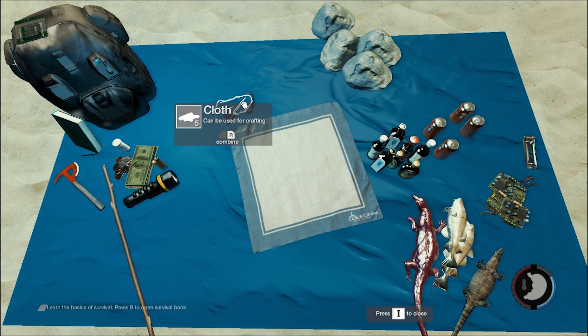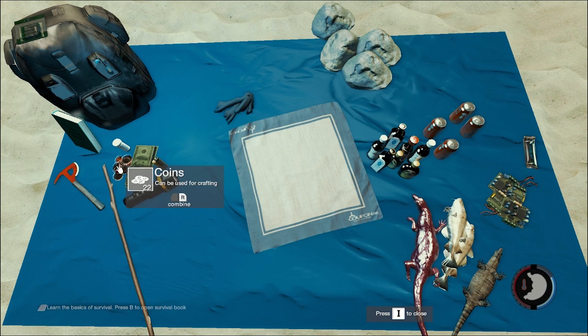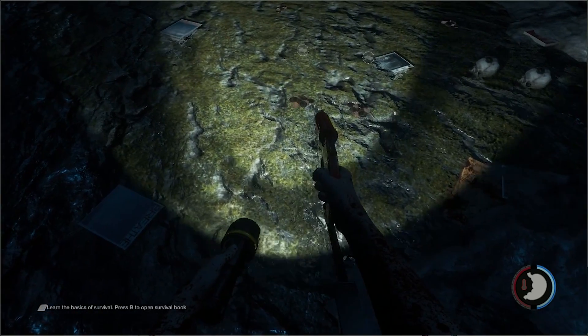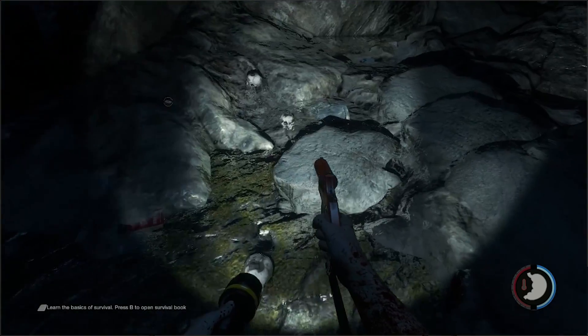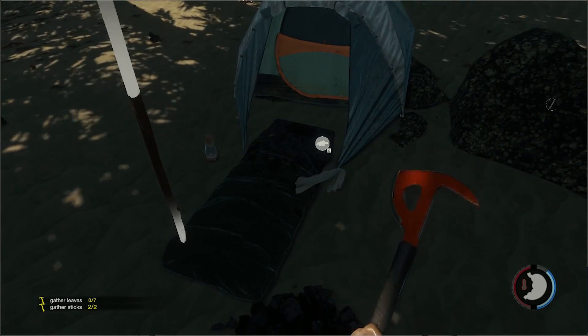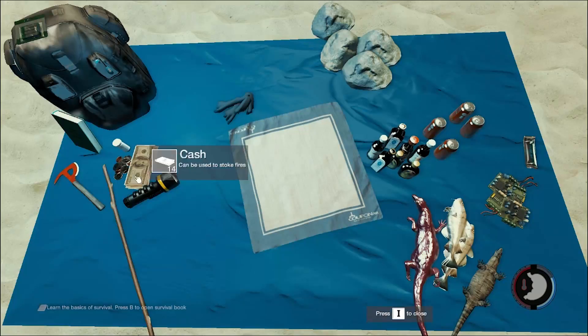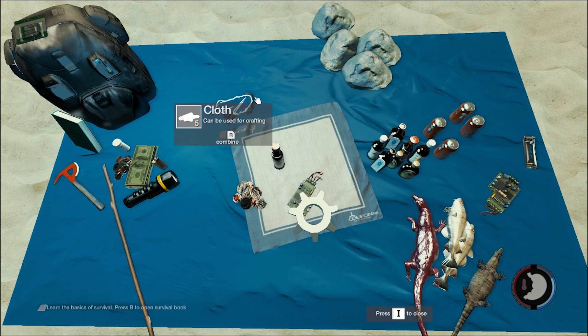And cloth that you can find in the briefcases scattered around the plane that you just break open with your fire axe. Oh, and sorry — you need to find coins, which you can either find in the caves that the cannibals take you to after you've been captured the first time, or you can find them throughout the beach beside tents or washed up along the shore. So all you're going to need is coins, booze, and a circuit board. We didn't need cloth — that's another tutorial I'll be showing you.